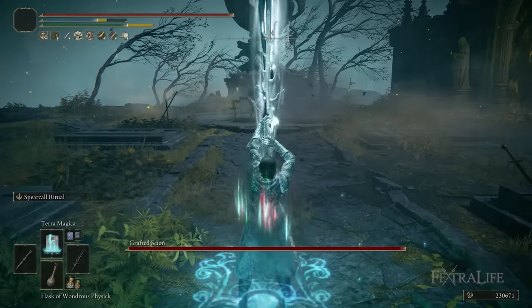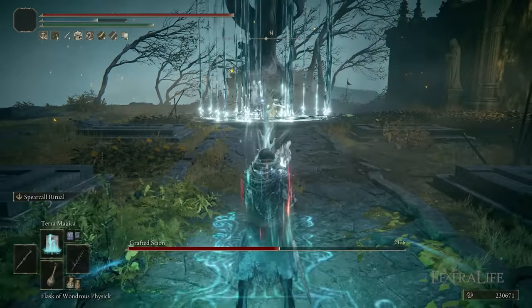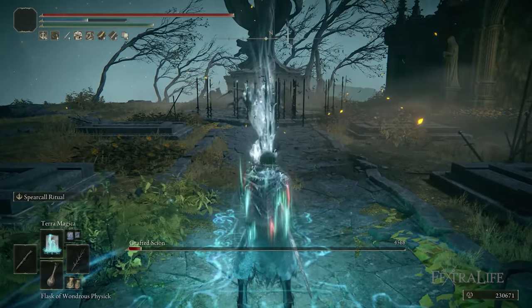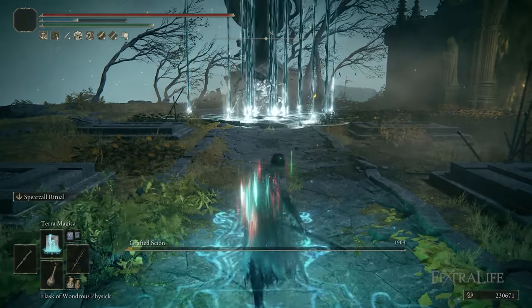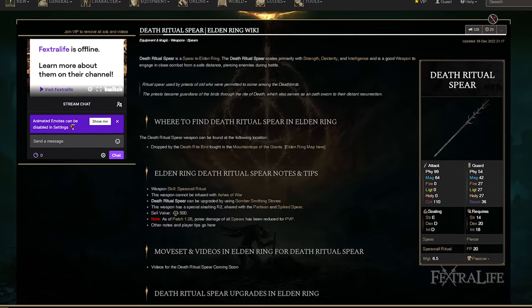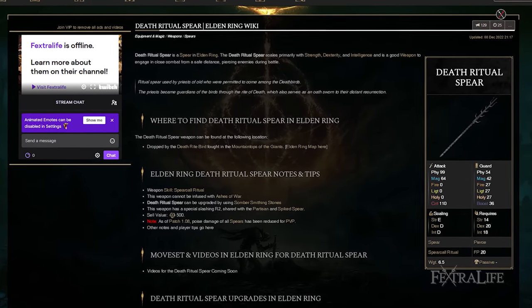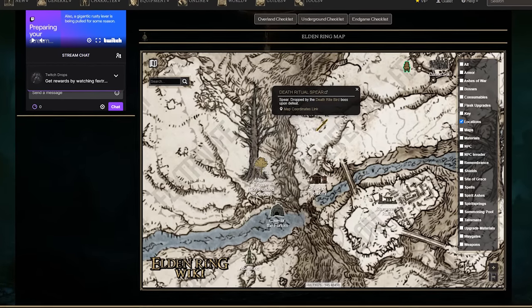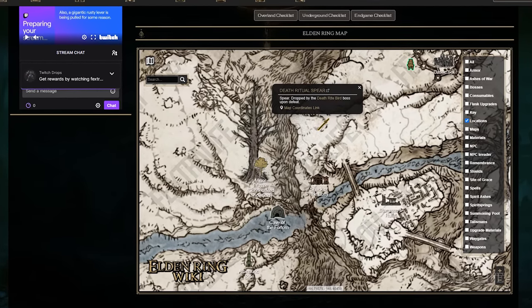In this Elmering video I'm going to be showing you my Silent Spear Caller build. This is a New Game Plus build that focuses on the use of the Death Ritual Spear as well as stealth mechanics. This is a spear you don't get until very late in the game, so I think this is much more of a New Game Plus weapon than it is a New Game weapon.